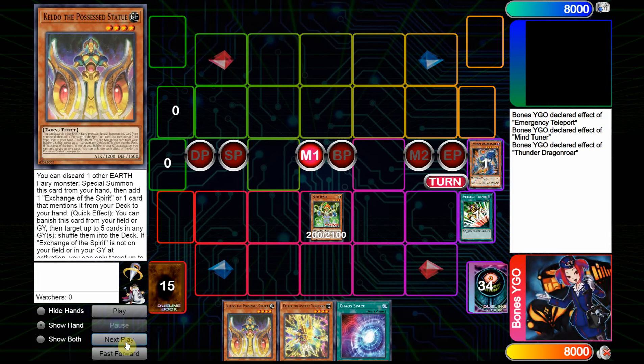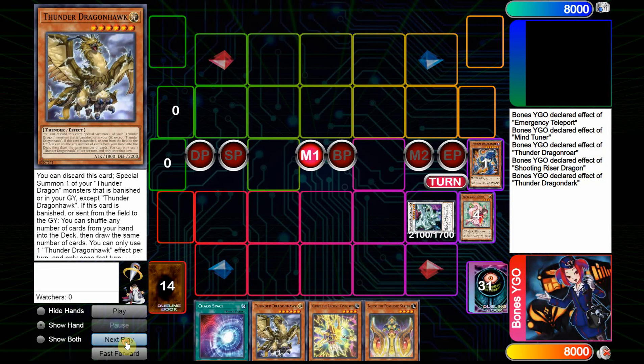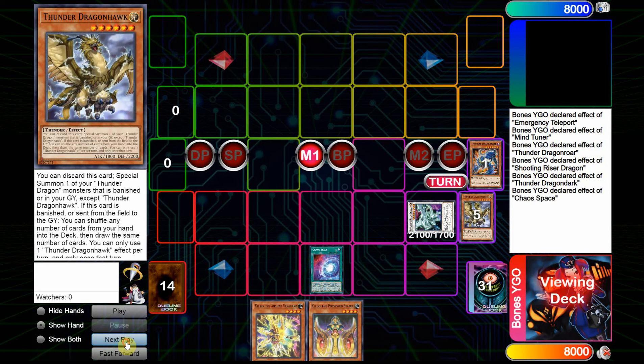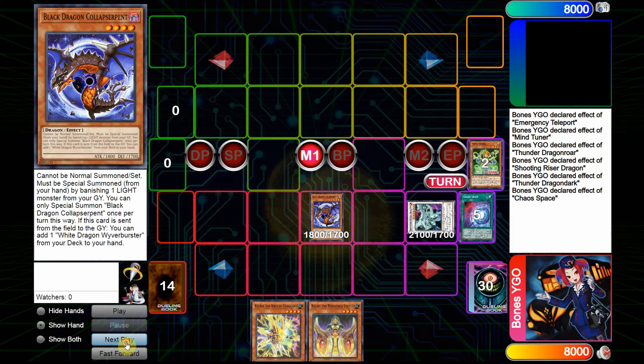To continue the replay, we'll use Mind Tuner to banish for Roar's cost, then Roar activates its effect to bring Dragon Dark, and we decrease its level to go into Shooting Riser. I'm playing it this way because we have Keldo and Kelbek — you could theoretically go into Alk and do different things, but for the sake of this video and showing everything, I'm putting it all into one replay. The Shooting Riser play is to guarantee getting Snow into the Graveyard, as I activate Chaos Space pitching Dragon Hawk and add Collapse Serpent, with Ishizu cards to mill.